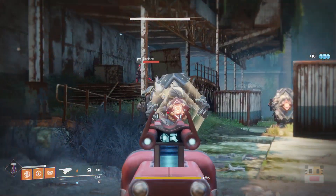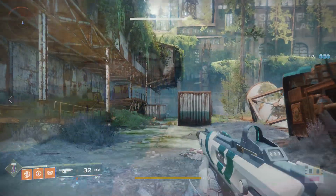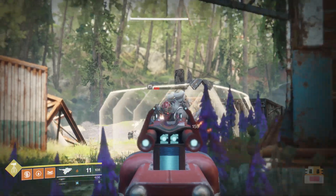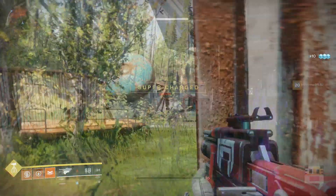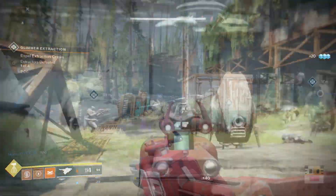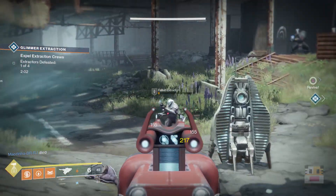As far as the extra damage to Cabal, it isn't that much but it is still noticeable. You can actually see the numbers — try it on a Cabal versus a Fallen and you'll find it does do a little bit more damage. Cabal were a lot easier to clear out, and it was great for taking out superior Cabal units, especially considering they had solar shields.